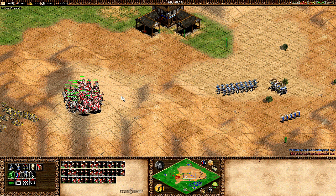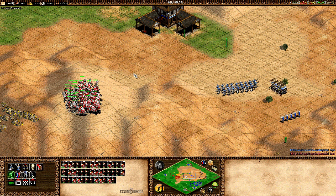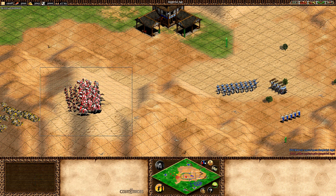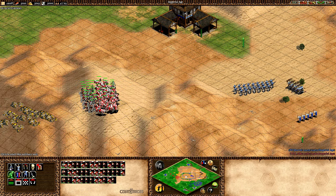Hello guys, welcome back to another video. In this video I'm going to be testing a unit composition matchup that some of you may have seen earlier in the week — the game where Slam was playing as Persia going up against Nikhoff as Japanese. Joining me today will be Darvoy, and he's going to be helping me show exactly what happened there.